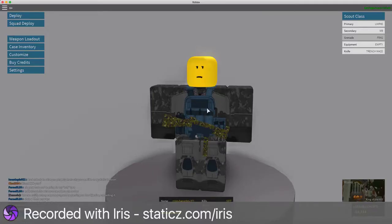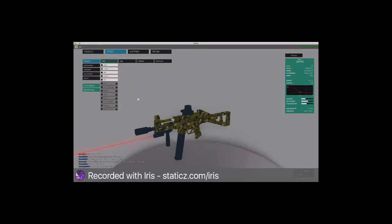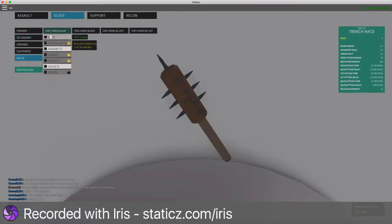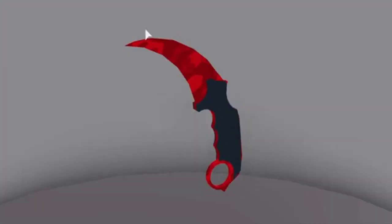What's going on guys, Crispy here! Today we are going to be playing some Phantom Forces. First of all, we are using the UMP45 as our primary weapon, the M9 as our secondary, and for our melee we're using the Karambit, which has an awesome looking skin.